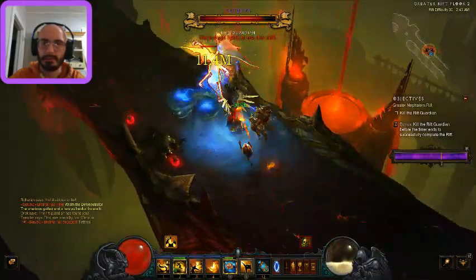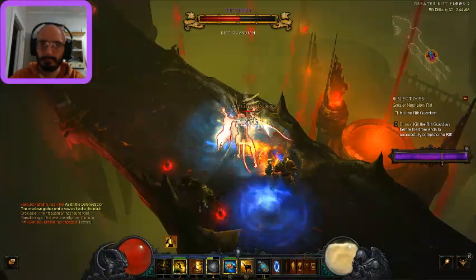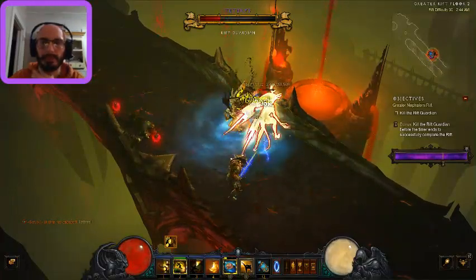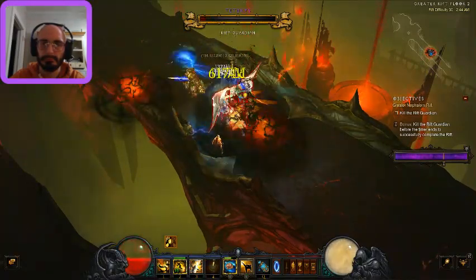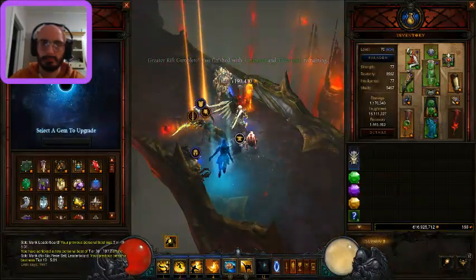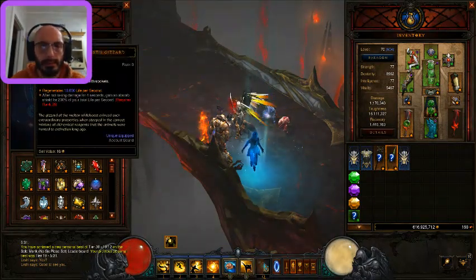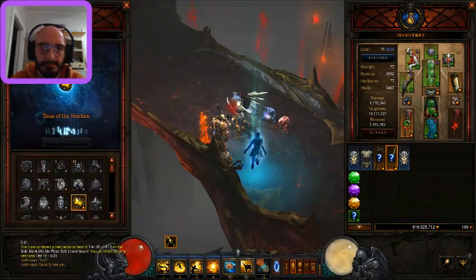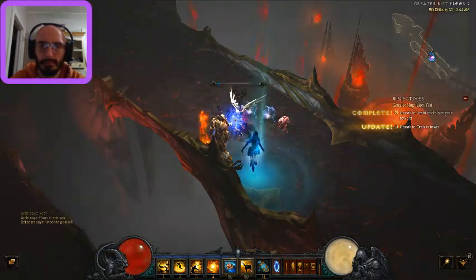Wow, he's a lot stronger than I guess I realized. We're getting him, just really slowly, but we're getting him. What should we do? How about Bane of the Stricken? We'll go back. 160 some odd points — impressive.